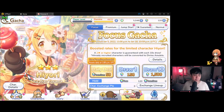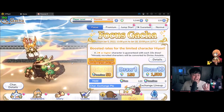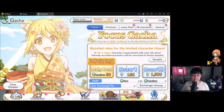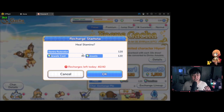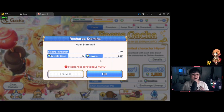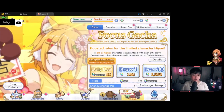Looking at the draw rates: three-star characters, which are max rarity, drop at 2.5%, while two-star characters drop at 18%. Many two-star characters are very meta, and even some one-star characters are super meta right now — including our main girl Pekorin. Other than pulling on banners, you can also restore your full 120 stamina for 40 gems. The maximum number of times you can recharge per day is 40, though the gem cost increases in intervals as you recharge more.